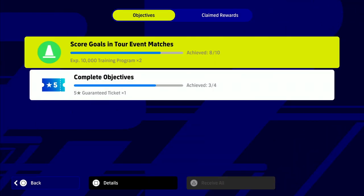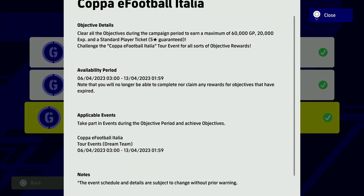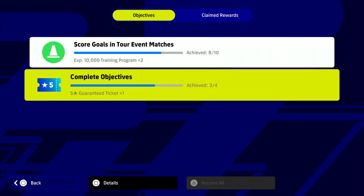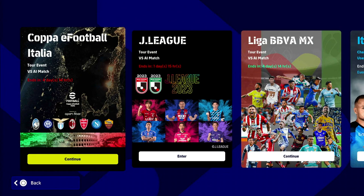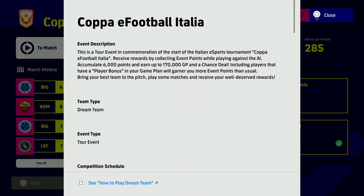When we click on that you can see the objectives, and also some ones I've already completed and claimed. You basically just have to score 10 goals across the Coppa Italia tour event while unlocking other stuff — these are bonus objectives. With the eFootball one you can get a five-star nominating contract, and you can also get a Player of the Week spin with this Coppa eFootball Italia.